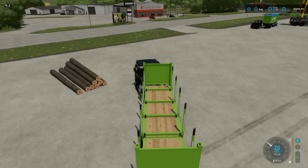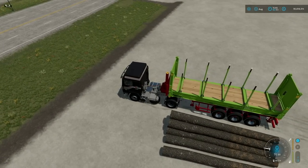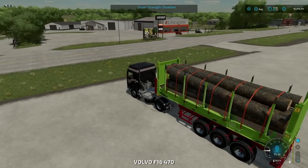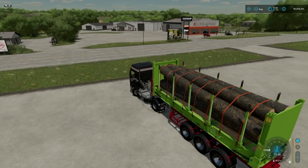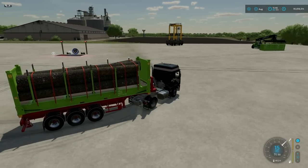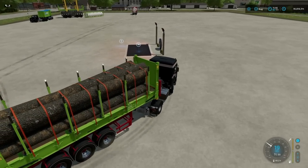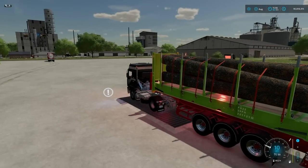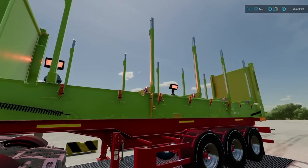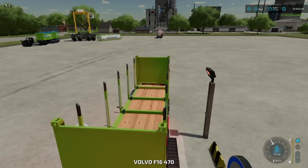We'll grab the logs and strap them down. You can use the flat rack with bells, pallets, and logs — pretty much all of that. It also has auto-load, so if you want to use it instead of a regular container for auto-loading products, it works perfectly fine. We'll bring this to the wood sell point and — 14 grand!